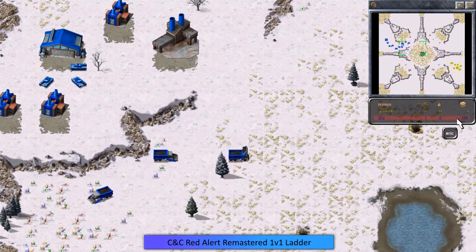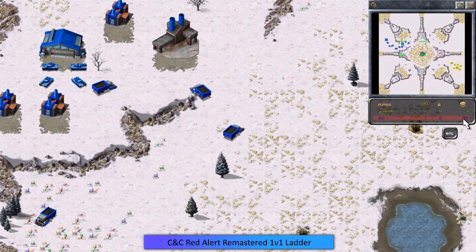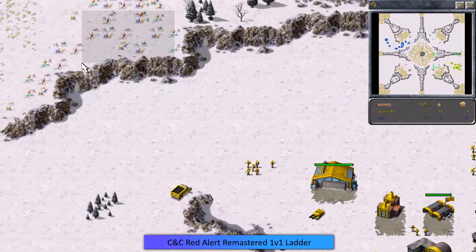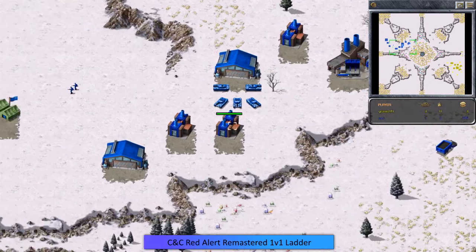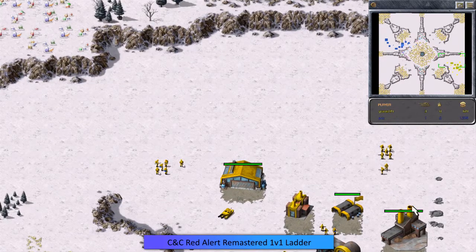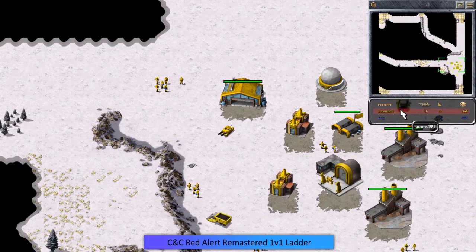We can see Eric currently has around a thousand dollars while Grams currently has three dollars — he's waiting on his ore truck to come back. Grams really needs to start focusing on the gems to get more income. Eric over here is just going to be focusing on making medium tanks and will probably do a push over to Grams' base. Grams has some good rocket soldiers here but needs to be doing something with those units.